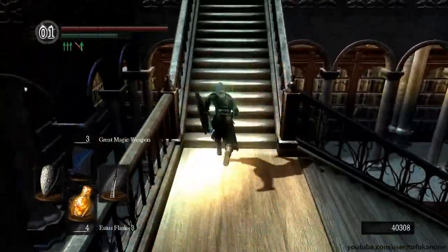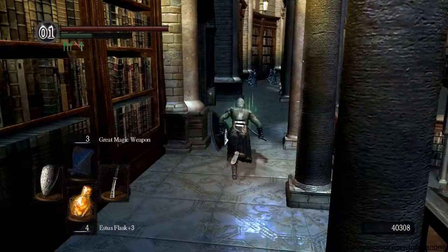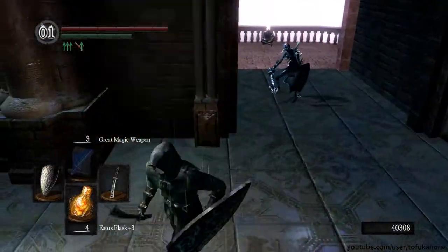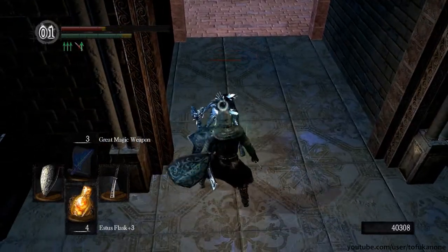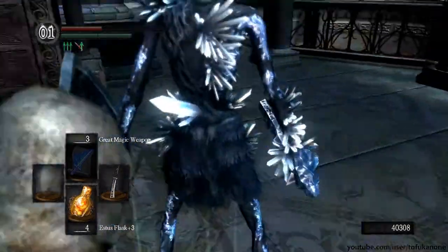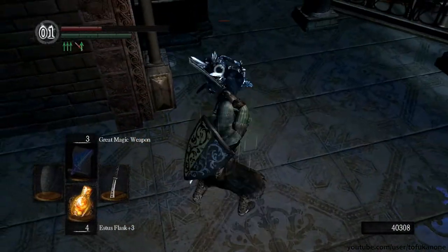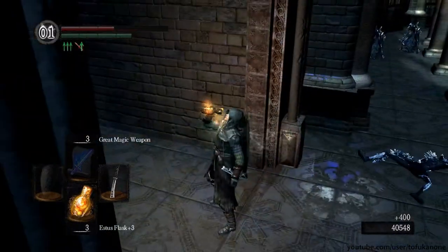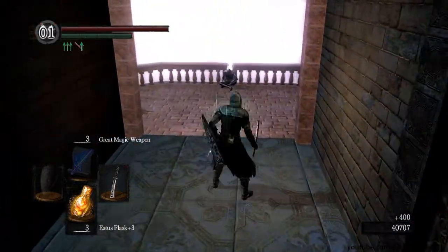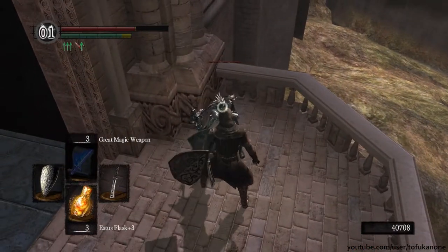Depending on if you've killed the channeler or not, up here on top of these stairs would be his next location. It's also quite a common trap in this section of the game to have these crystal hollows standing right around a corner when you're heading straight towards something else - they just jump at you from the side or sneak up on you from behind. It happens quite often and it's quite aggravating, so be prepared.